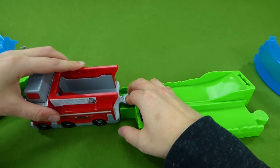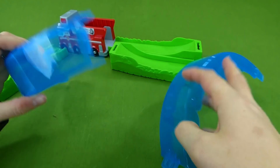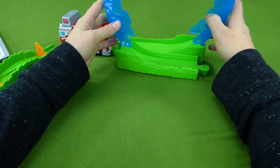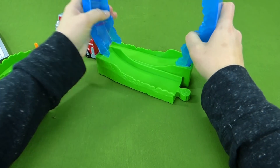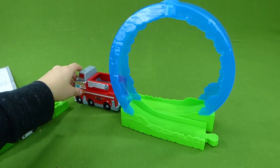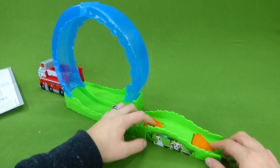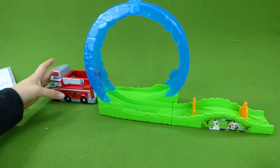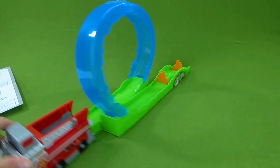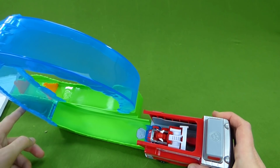This is the first piece — it should snap in just like that. And then the next piece is actually our loop, and we've got to put this together. There's our loop, and it should snap in like so. It's starting to come together — we've got a loop and a fire truck. And then we have the fire that we need to put out so we can save Chickaletta from the fire. Poor Chickaletta, she looks so scared. And then we have our fire truck Marshall race car, and he's going to sit right inside here. Then we can launch him and see if he can make it through the loop and put out the fires.